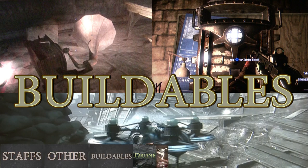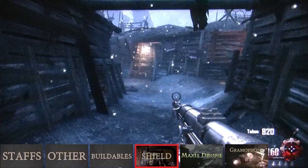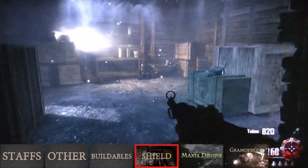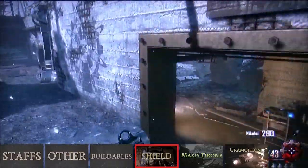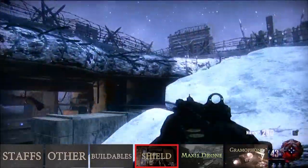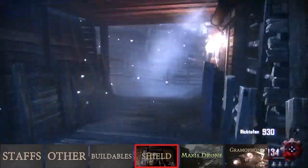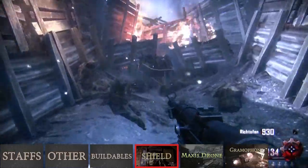Let's start off with the buildables. Building the shield. Each shield part has three possible locations. The first part can be found leaving the spawn room towards generator 2 in front of this table. The second location for this part is next to generator 2 where the giant steps. And the third location for this part is in the wheelbarrow at the end of this path by generator 2.